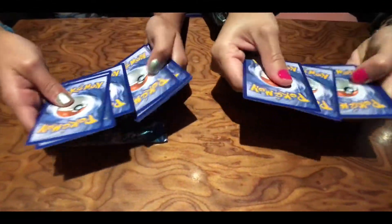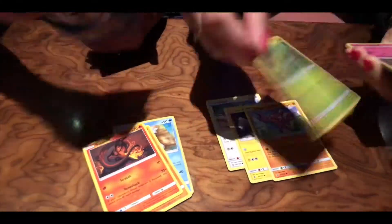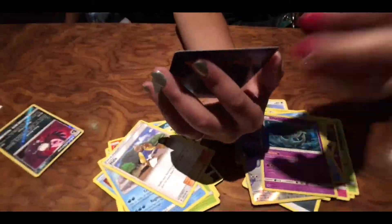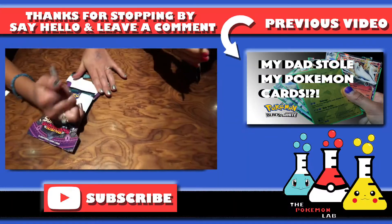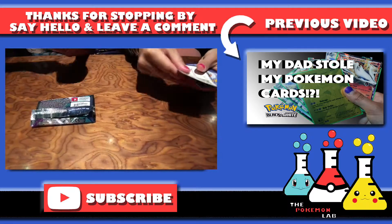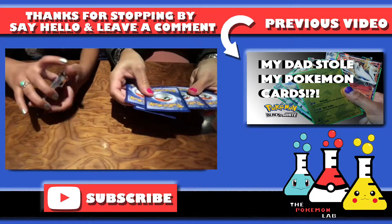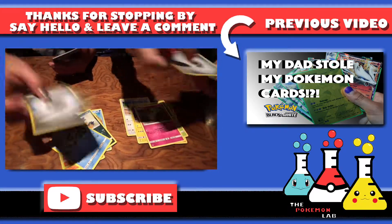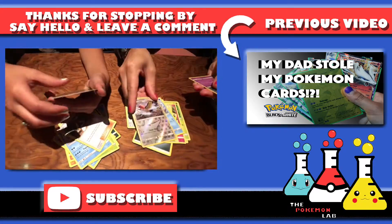Pokey Dad surprised us with one last pack. We got a Daly Bird, a Double Metal Energy, and we got a Tapu Lele Hyper Rare! So cool — today was a good day! Hope you guys like this video — comment, like, and subscribe if you like this style of video. Let us know in the comments below and we'll do more of that. See you in the next one, bye!